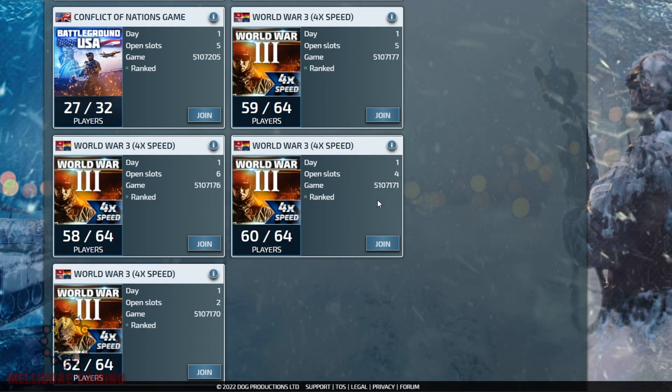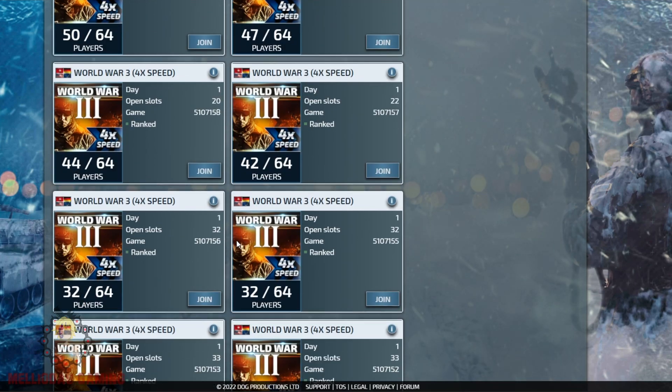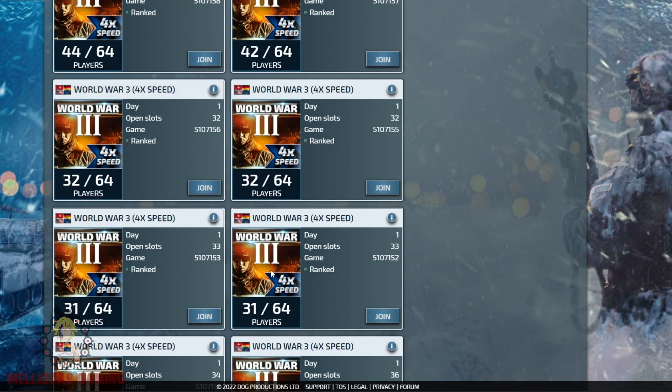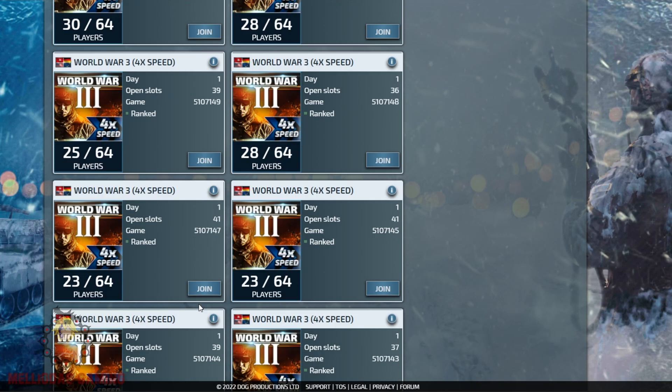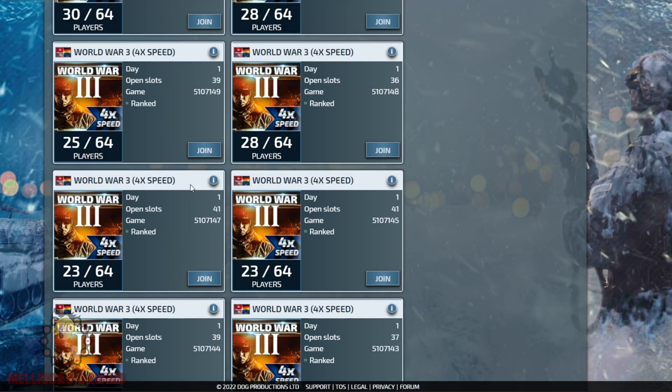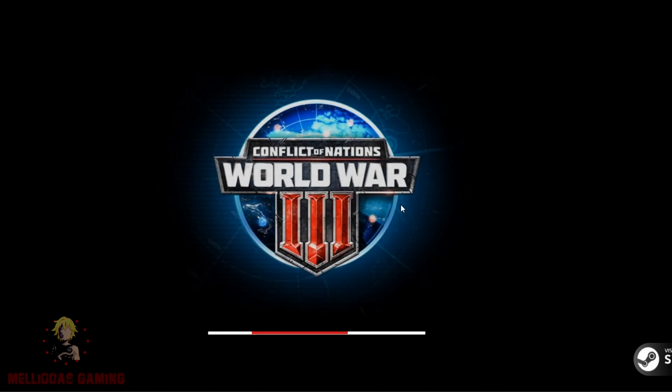Here we are scrolling down to see an empty map. There are a variety of maps — World War 3, flashpoints, etc. We spoke about this in the last episode. Here we have this map that is half empty; there are only 23 players in the map that has 64 spots. Let's click on join and start searching for a nation.